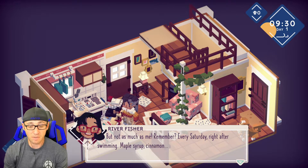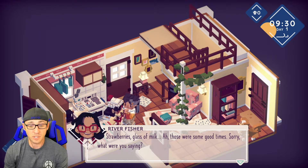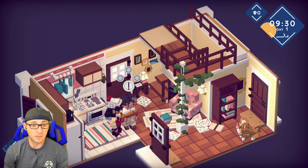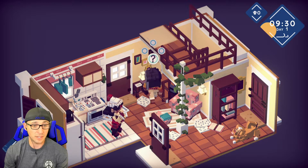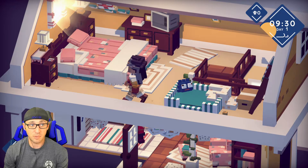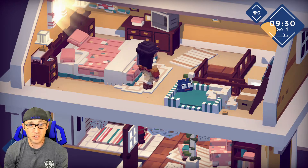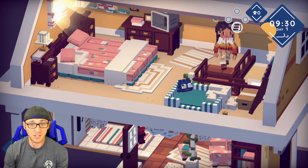But not as much as me. Remember, every Saturday right after swimming — maple syrup, cinnamon, strawberries, glass of milk. Those were the good times. Alright, so we've got to find this present and I don't know where it's located. I'm going to go back upstairs real quick and see if it's up here. I didn't see the present — maybe the present's outside. I'm going to go on the other side of the bed. The pixelation stops there.